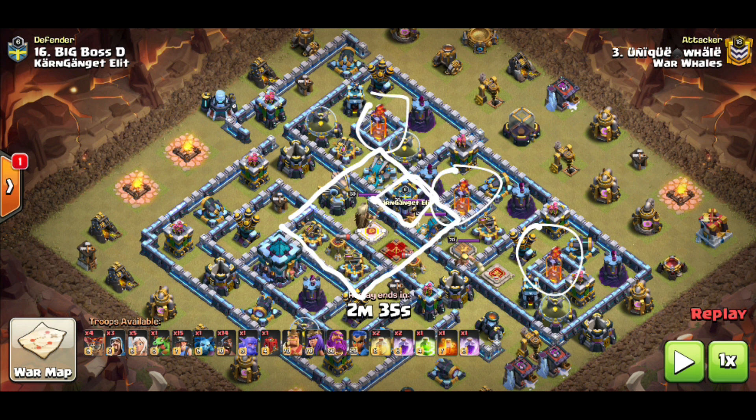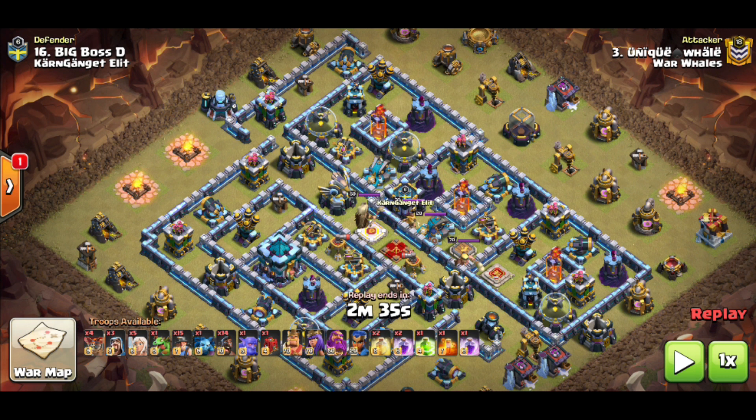Going in fresh you have no idea what's in the clan castle. Here you have a multi inferno, a multi inferno, and a single inferno. We've been seeing a lot more mixing of multis and singles lately — people are trying to defend the hybrid while leaving themselves more exposed to yeti attacks. The single infernos really help out, especially against things like the royal champ, but this base is actually really well defended.